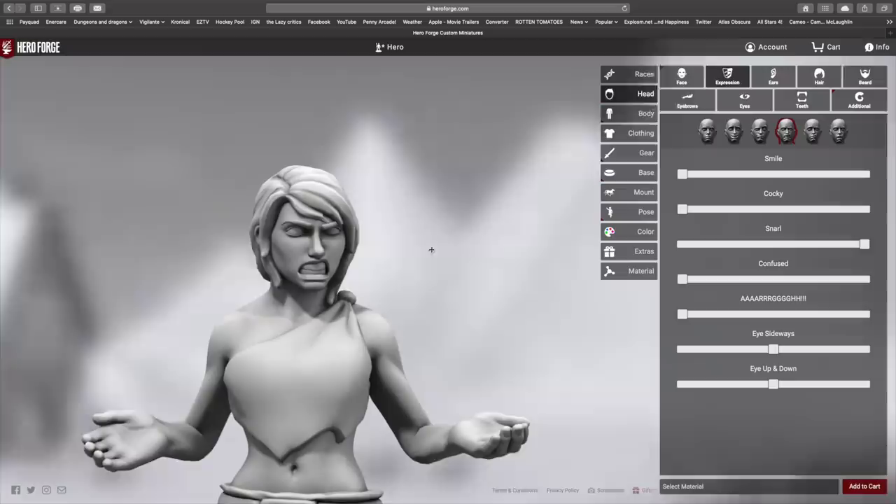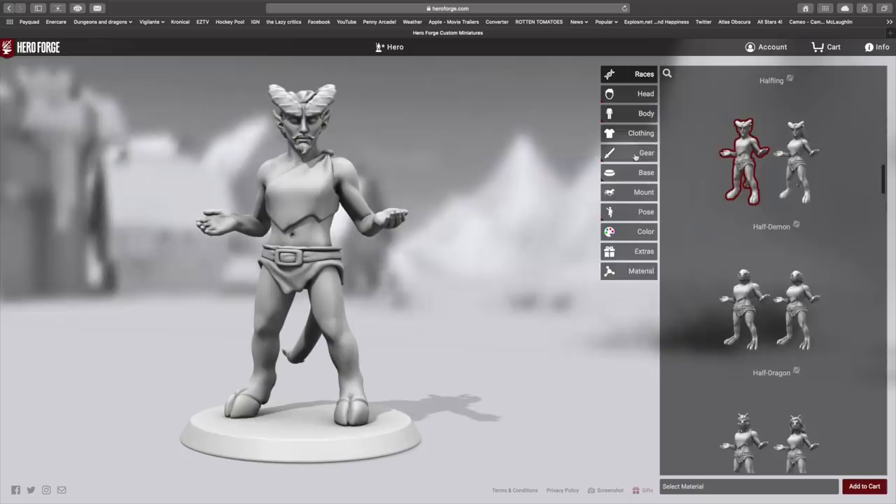This week's episode of our show is sponsored by HeroForge. HeroForge lets you design fully customizable miniatures for your role-playing game characters. Using their web-based 3D character building platform, you can fully customize your character's appearance, choosing from hundreds of weapons, armor, and equipment, then positioning them in a dramatic pose.